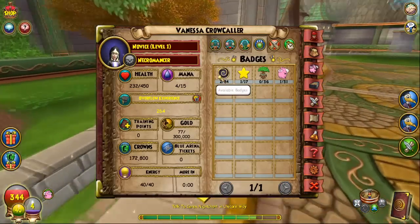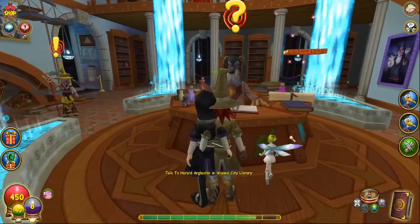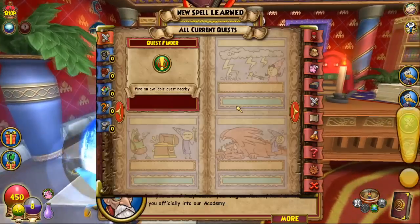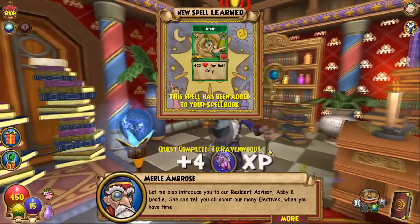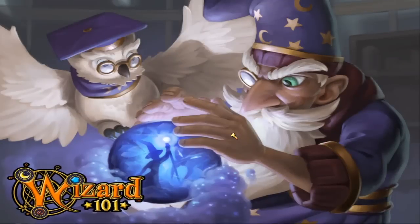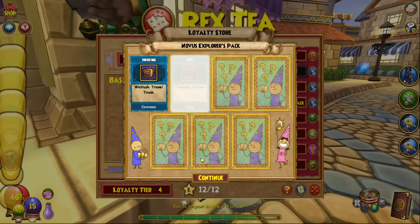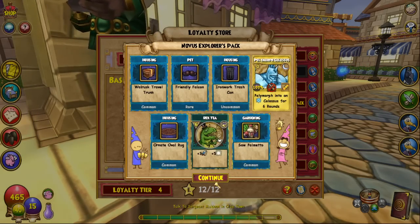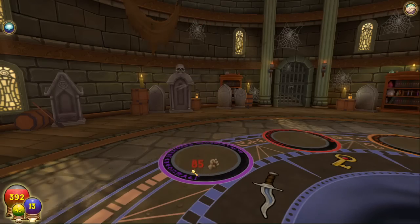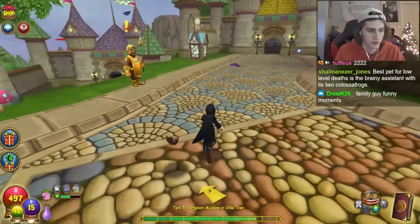I walk out of the tower with pride and head to Sarah Nightchant. I finish a long train of quests and finally get my first spell: Death Trap. A few quests later I get Pixie. I take my two new spells to the Shopping District and the Bazaar to get some brand new gear. I also got a really good pet from the Loyalty Store, which doesn't go against my rules. Our next order of business — defeating an old Ghoul in a tower — and that's it for the early quests.